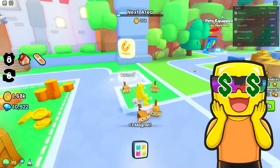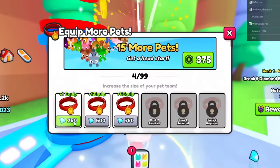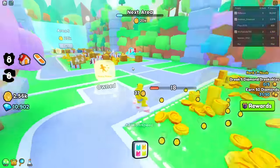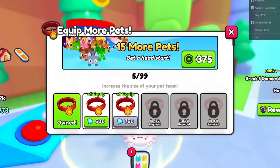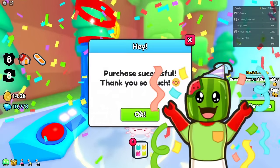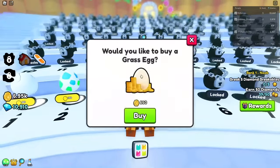I could buy a magnet for 100 gems — yes please. Whoa, I didn't even notice — free diamonds here as well. Use more pets — plus one pet equipped for 250 gems. We've got to unlock all of these perks. I just got this one too that makes us move faster. 15 more pets? Get a head start for 375 Robux? Don't mind if I do. I just purchased the plus 15 pets — that was so worth it.